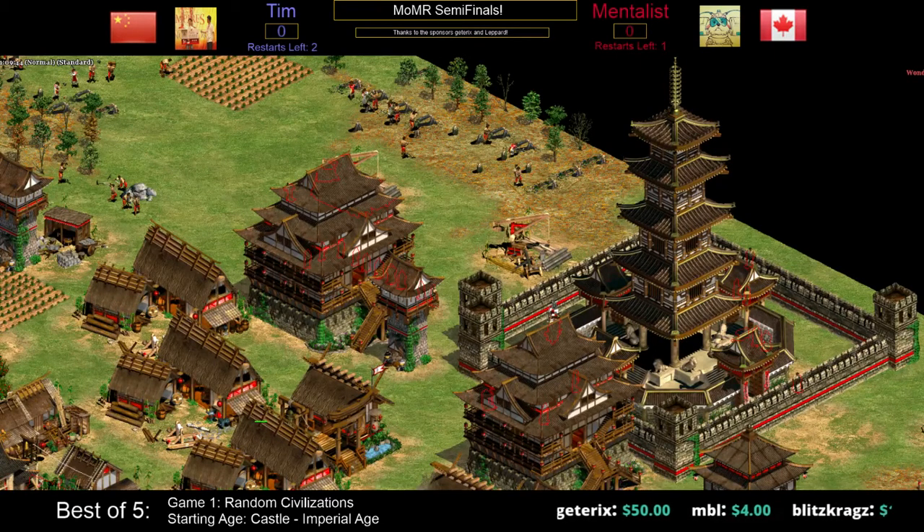Those villagers and that eagle warrior will head straight toward what will soon be a TC from Tim. Tim's up on two TCs very early - nice economy. Mentalist is going to make a play; his eagle runs right in front of Tim's buildings. Mentalist should probably be hiding those villagers a bit more. The villagers are going to quick-wall themselves in - very nice play. He drops a monastery and goes pedal to the metal. Tim's perfect response: wall himself in. What do you do? Just send five or six buildings.